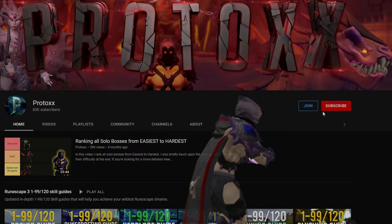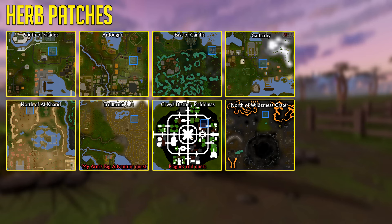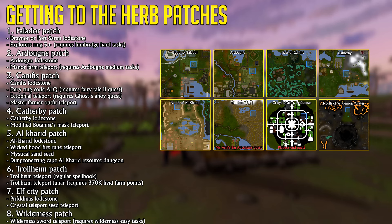There are 8 Herb Patches as of November 2022. Two of these Herb Patches require a quest: the Trollheim Patch requiring the My Arm's Big Adventure Quest, and the Elf City Patch requiring the Plague's End Quest. There are a couple of different ways of getting to these patches, but I'm going to be highlighting the fastest methods.